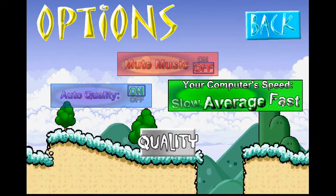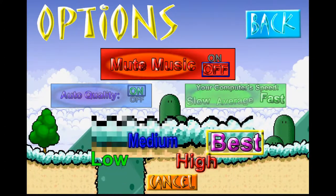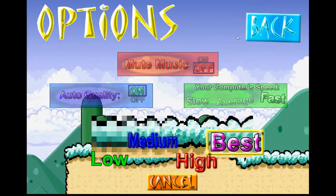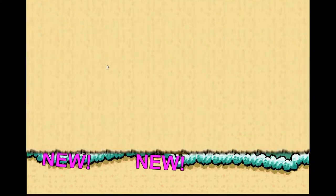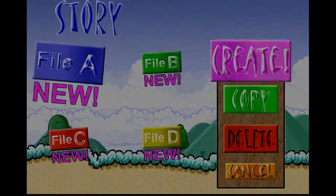In Options, you can change the quality of everything and mute the music — I'm not gonna do that. Let's get to the story. That's three redundancy attacks in one day.